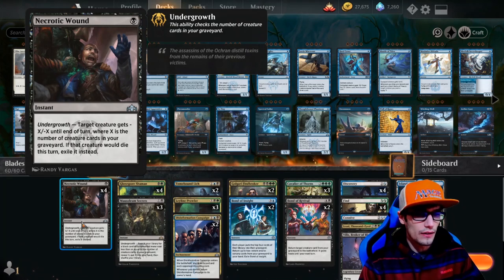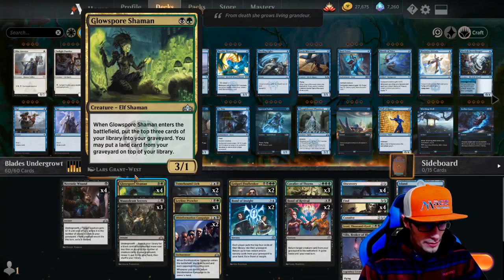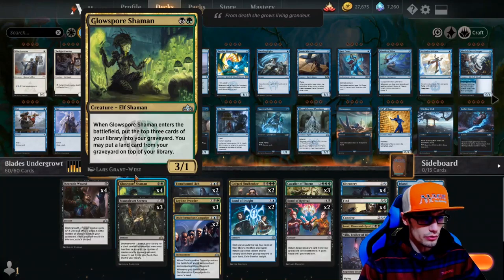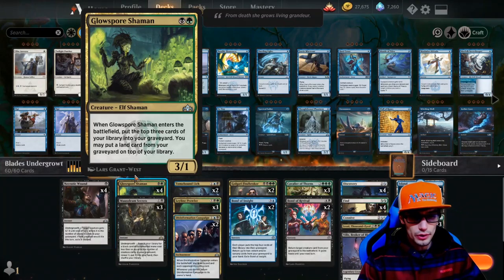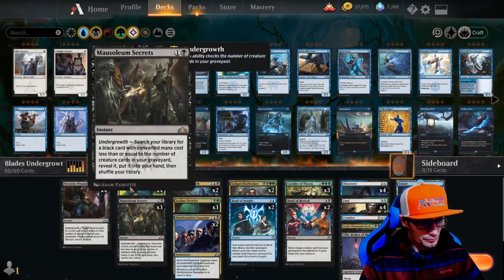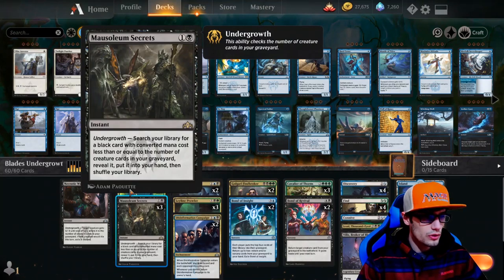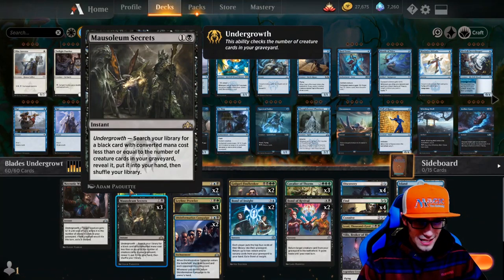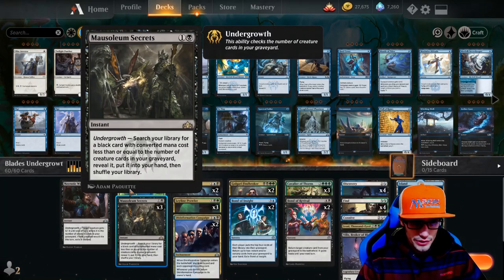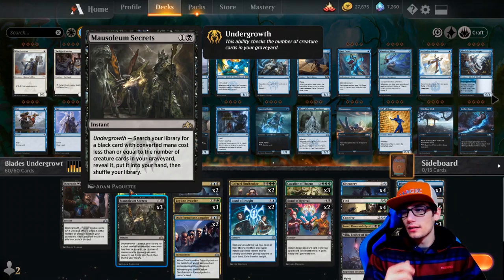Narcotic Wound is really good value removal for just one mana. For two-drops we have Glow Spore Shaman: when it enters the battlefield, put the top three cards of your library into the graveyard, and you may put a land card from your graveyard on top of your library - really going to make sure you hit that turn three land drop. Mausoleum Secrets has undergrowth: search your library for a black card with converted mana cost less than or equal to the number of creature cards in your graveyard, reveal it, put it into your hand, then shuffle. It's instant speed so you can do this at the end of your opponent's turn.